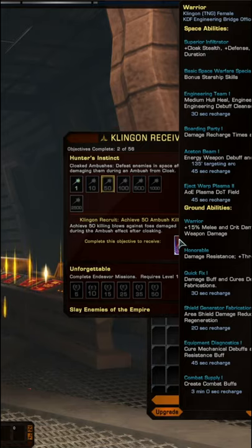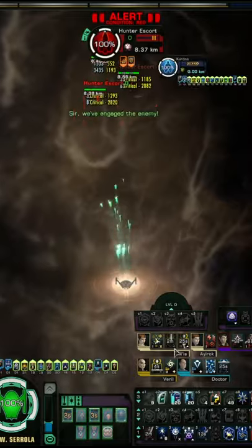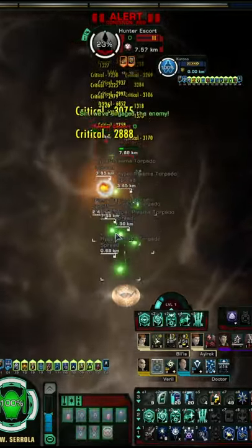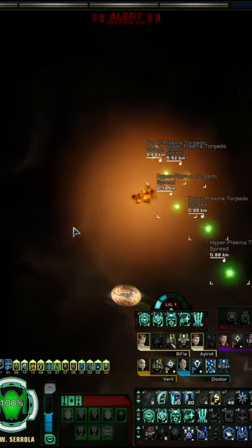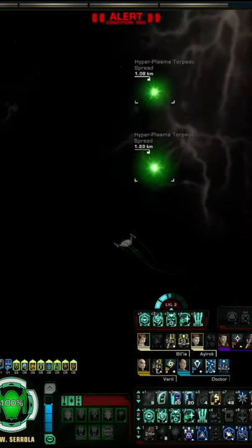Make sure she's actually sat at the station to make it work. Using your tactical abilities with multi-hit attacks such as beam fire at will, cannon volley, or torpedo spread will increase your count from one enemy to several enemies per decloak.